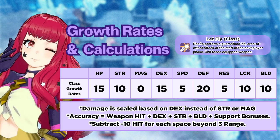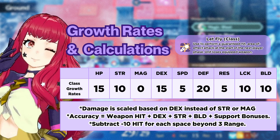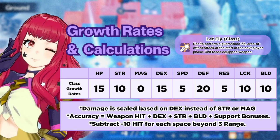Their class skill, Let Fly, lets you use a guaranteed hit area of effect attack at the start of the next player phase, but it will consume your currently used weapon. That's likely why they're so cheap to buy and can't be refined.